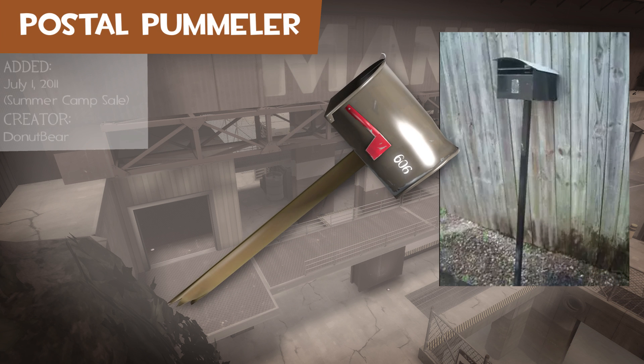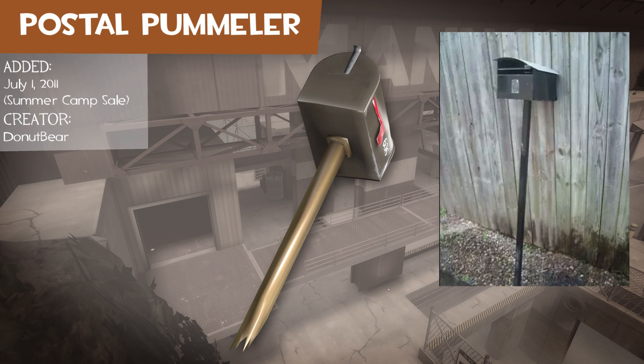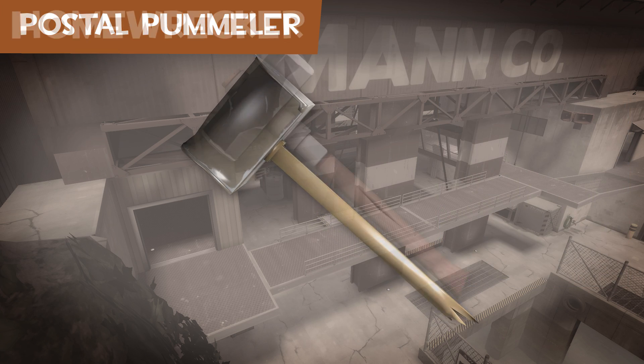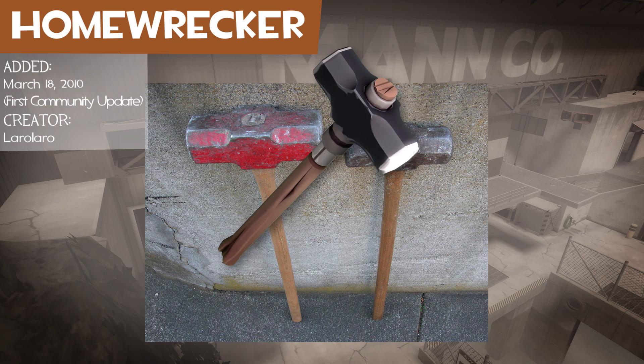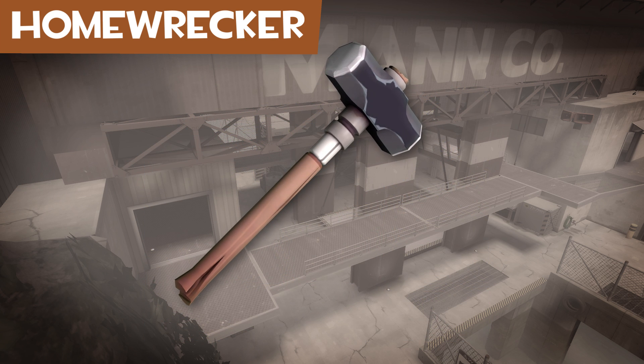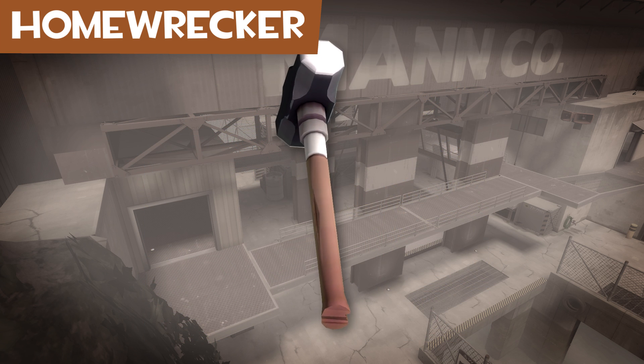The Postal Pummeler is a postbox — I keep calling it the Postal Plumber for some reason. The Homewrecker is a sledgehammer. Before becoming part of the game, it was a skin for the Extinguisher called Mr. Sledge.